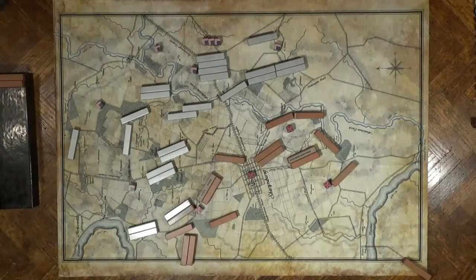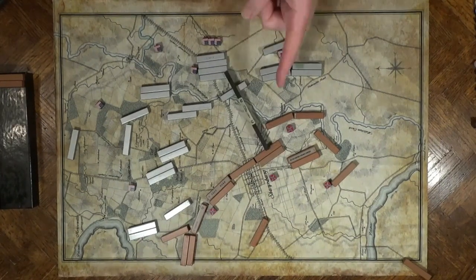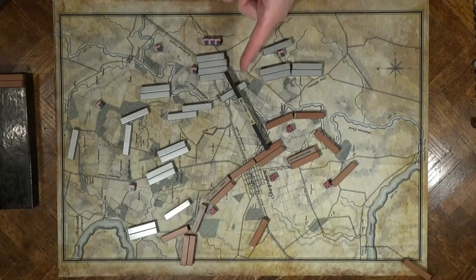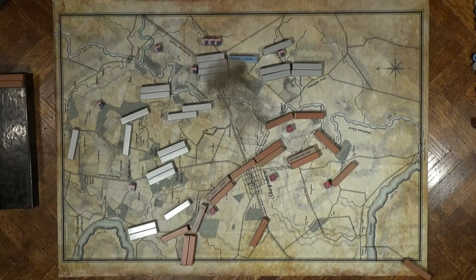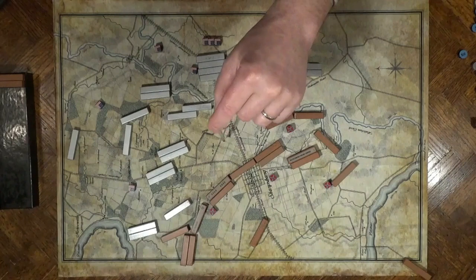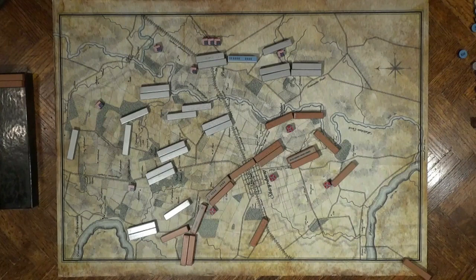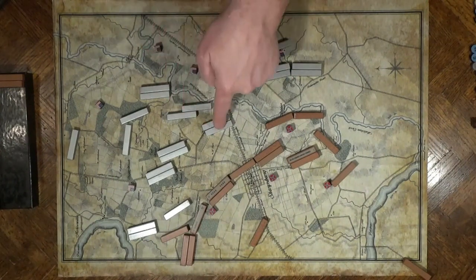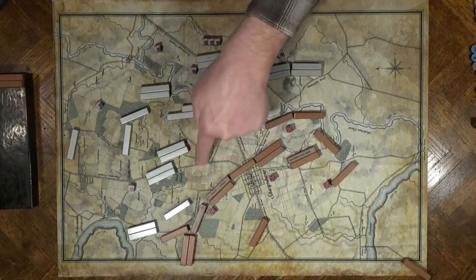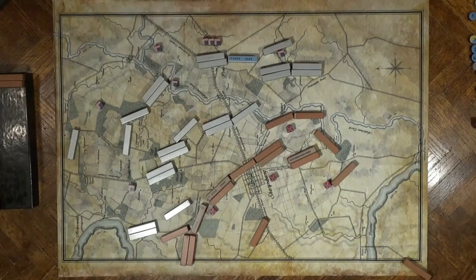Not wanting to get cut off above Sharpsburg, Jackson has his troops fall back and his baggage train moves back. Burnside jockeys his position. Longstreet's artillery fires again at the Federal artillery, driving it from the hill. McClellan orders Mansfield forward — that is the limit of where Mansfield's troops can reach this turn. His troops occupy the sunken road. The Federal artillery over here moves forward as they can see nothing between friendly troops and this hill.